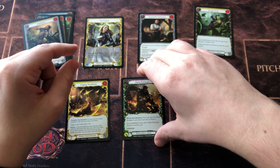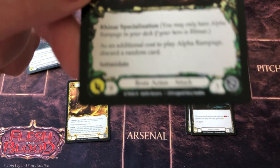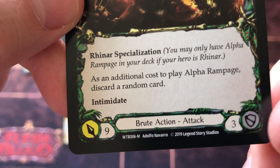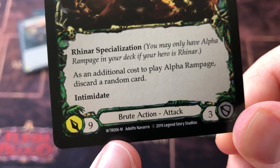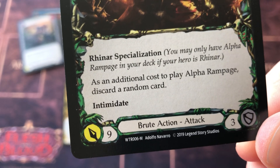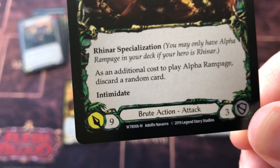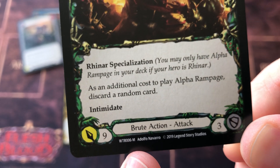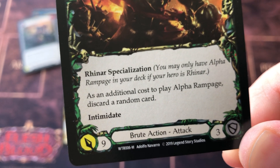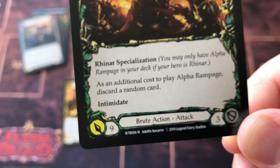Also, that rare slot can be a majestic. Let me bring this up closer and get it into focus for you. You can see here at the bottom we've got the set number — WTR stands for Welcome to Wraith, or Wrath. Set name, followed by the card number, and then after the dash you've got the rarity: C for common, R for rare, S for super rare, M for majestic, T for token.